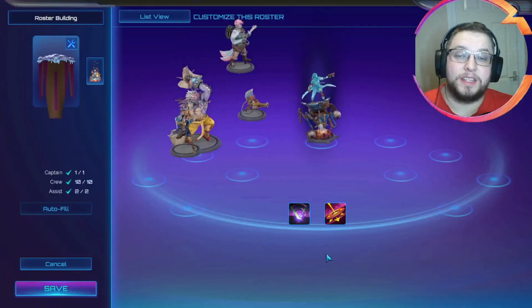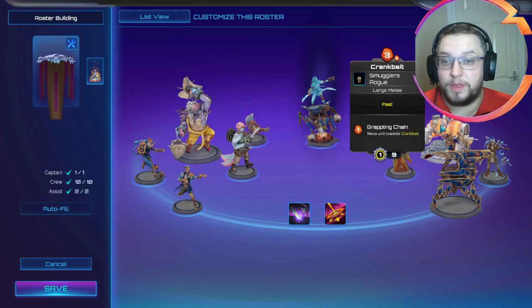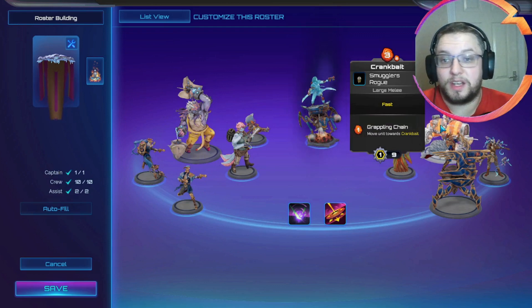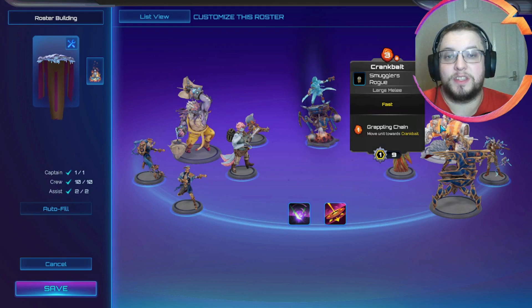What I've done is removed Toner Mystic Manteo and replaced him with Crankbait. The reason I've done that is that Crankbait also generates a decent amount of cinder — it's two instead of three — but has a little bit more pressure, can apply some damage, can use the grappling hook, and is generally quite a useful unit.